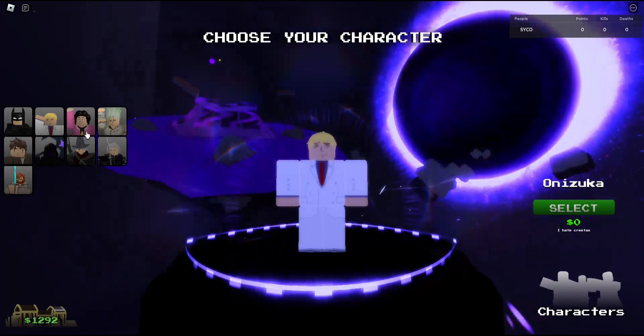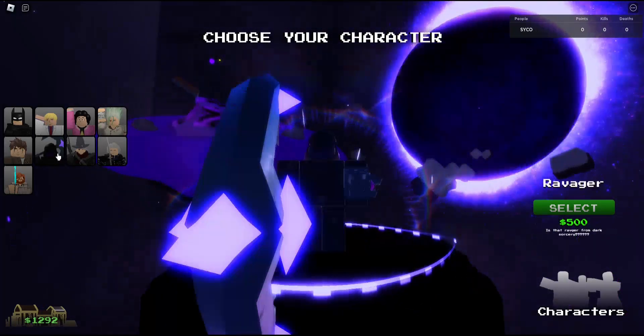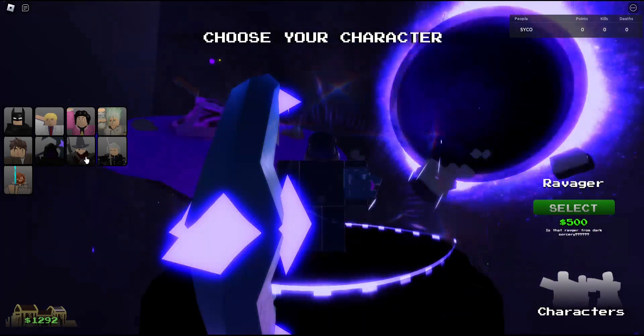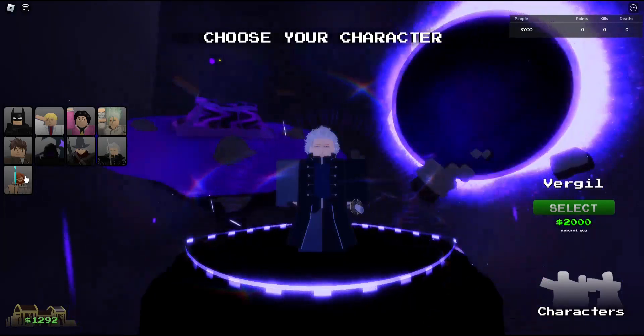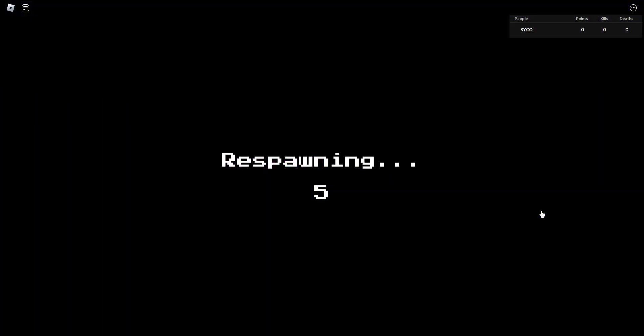We have Batman, Onizuka, Steven Universe, Senku, Ryu, Ravager, Abyss Watcher, Virgil, and Obi-Wan. Now the first half — Batman — you guys already know because batman is the first character and I'm pretty sure he's going to be a starting character.